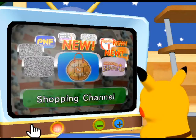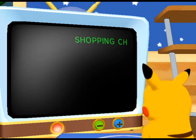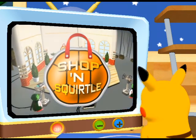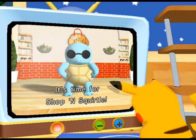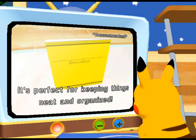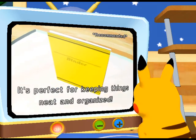Switch to the next channel and keep going until every channel is watched. The only channel that really matters is Shop and Squirtle — it has four items that you must buy to complete the game. The first you can buy on day one: the binder. Make sure you get it. The prerequisites required to unlock the ability to purchase the other three will be covered later.